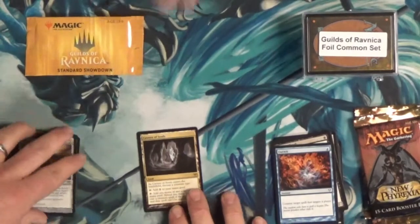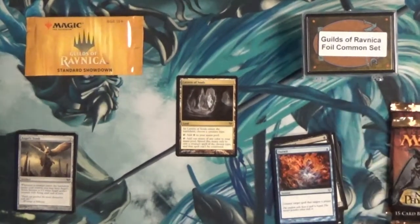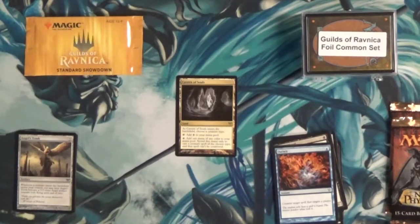That never happens folks, but hey, we'll take a win. I got a Cavern of Souls! So what's next? Well, everything's a letdown from here — everything sucks from here. I've made my money back. The best card you're pulling after this is Killing Wave. All right, pack number two — this time we're looking for a Craterhoof Behemoth.